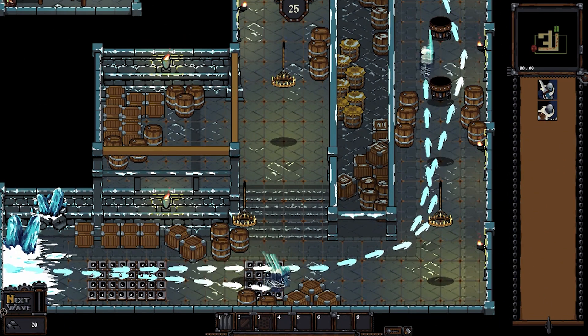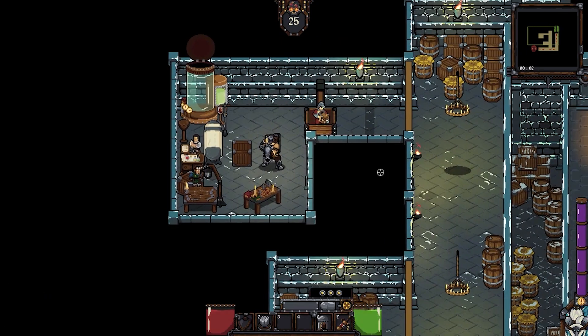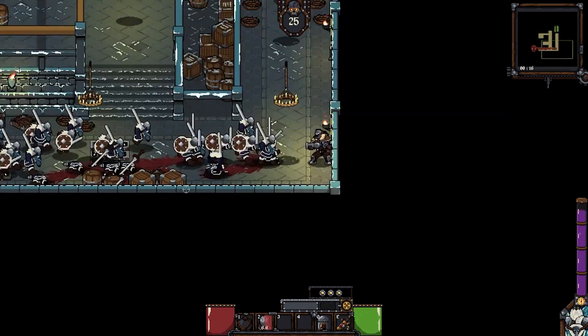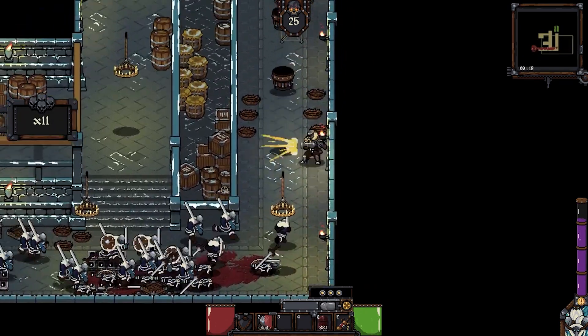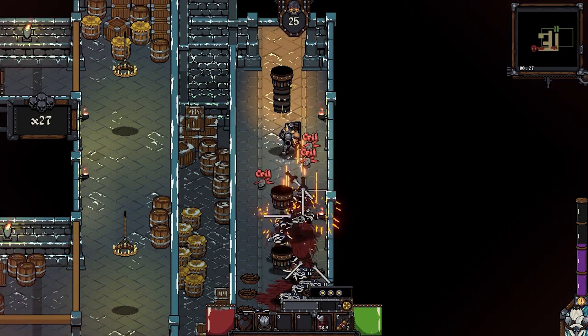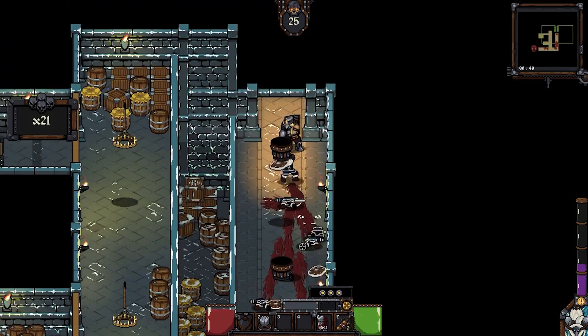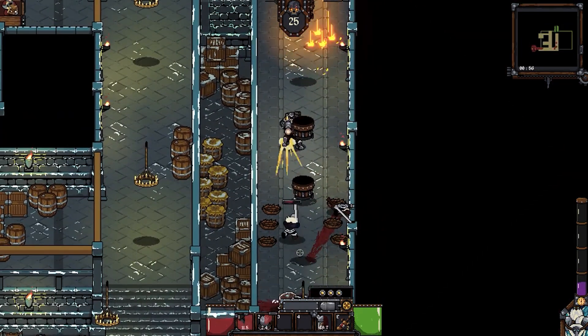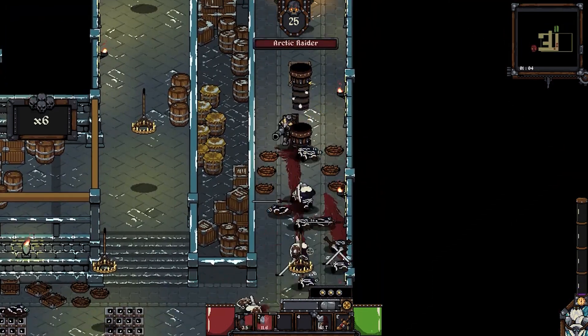Alright, let's start the next wave. I'll put the trap right here just in case and prepare for the fight. I gotta start using the rocket more. They're cutting through a little easier but we've got them. Can't let them through — toss a grenade! Hold the line, don't let them through!